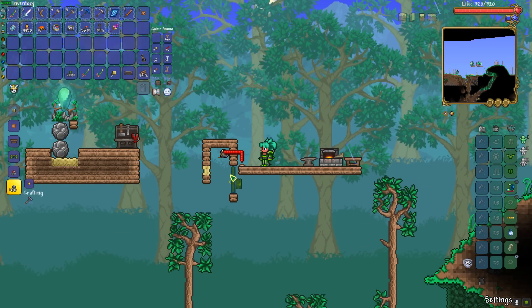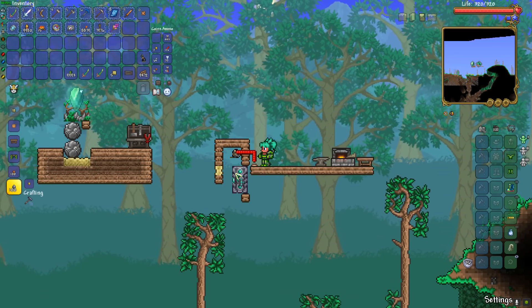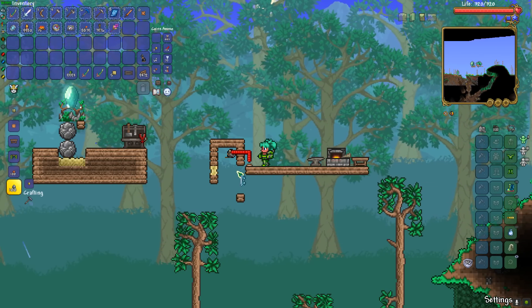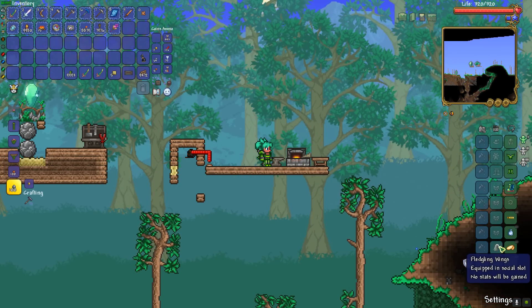So turn it on, open it, turn it into a vortex door, and then it should turn into the ice bar, and then fairy wings. And now we have fairy wings, which is better than the fledgling wings.